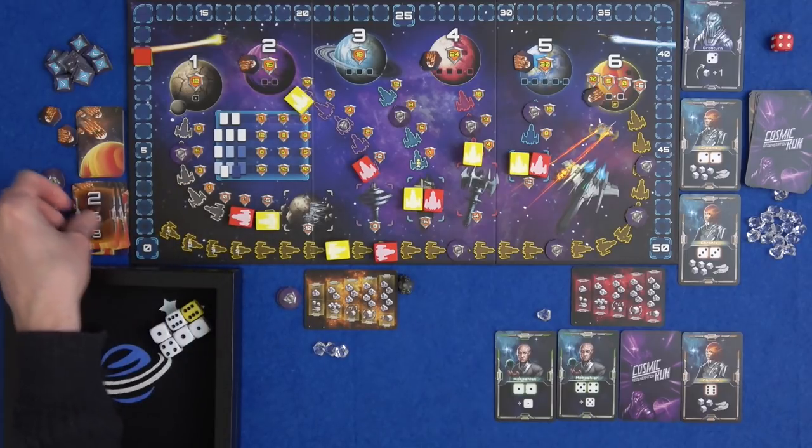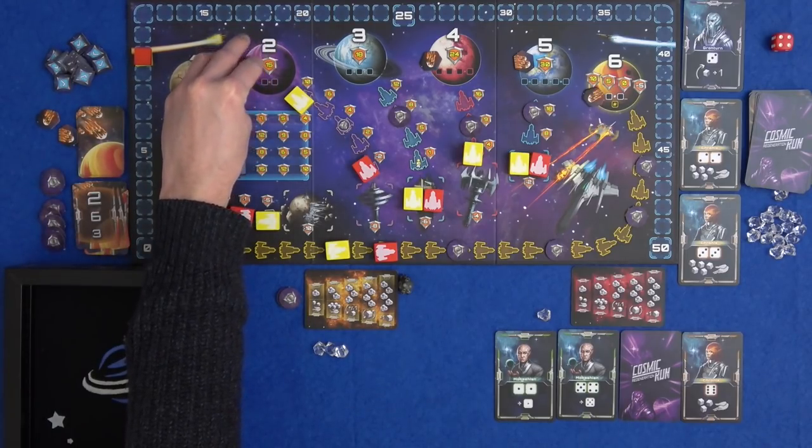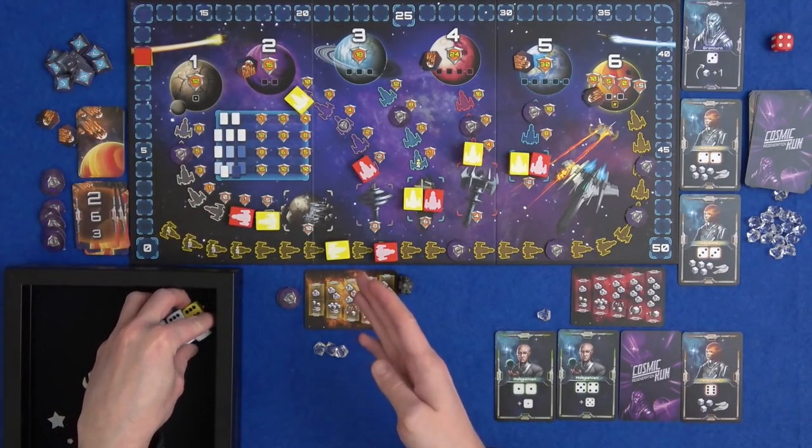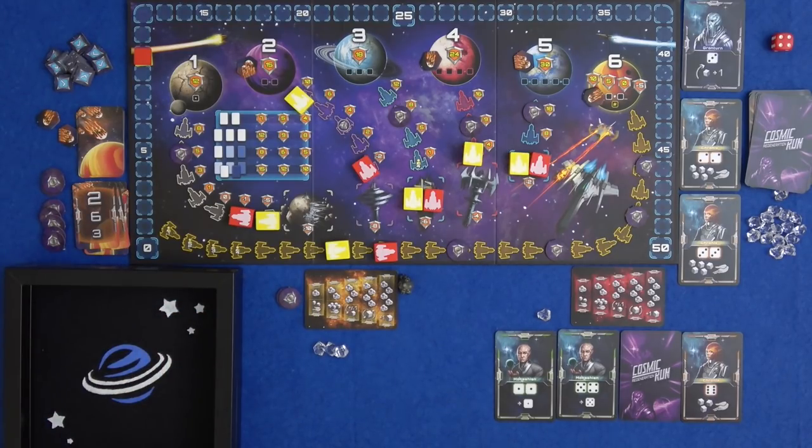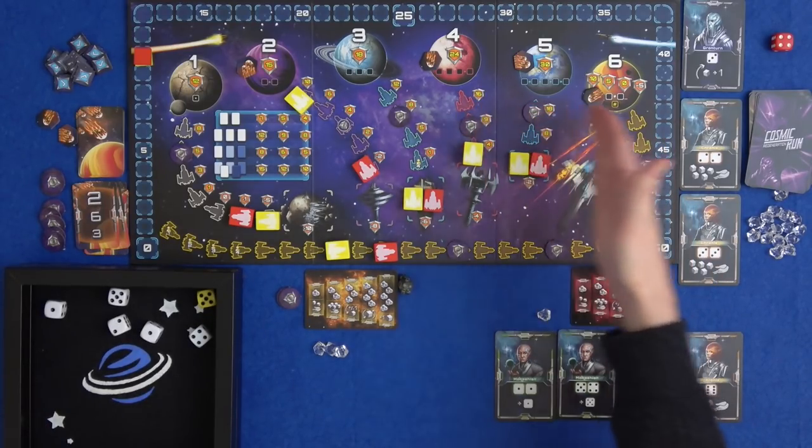My turn. Planet two is getting hit again. Either way this is finishing really soon. I could really do with a lot of pairs. With these imaginary dice I could potentially get some, but do I just work on these planets that are worth far more points? I've got a pair of fives and a pair of ones.